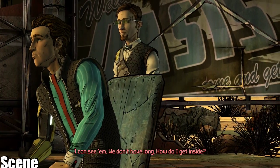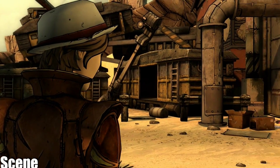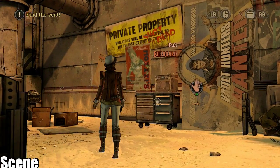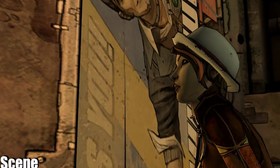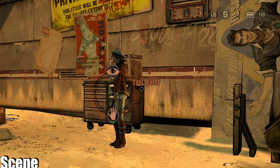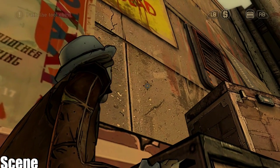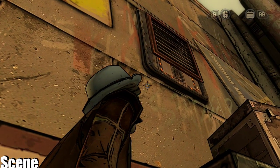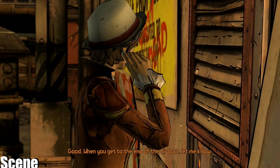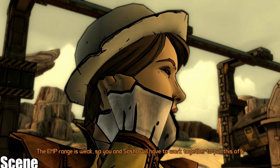I can see them. We don't have long. How do I get inside? There should be an air duct that leads to the room they're in. Find it — that's where you'll take your position. Are you in position? I'm almost in the vent. Good. When you get to the end of the air duct, let me know. The EMP range is weak, so you and Sasha will have to work together to pull this off. Got it.